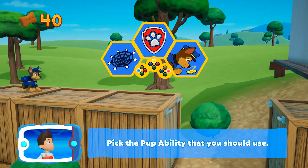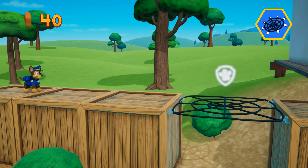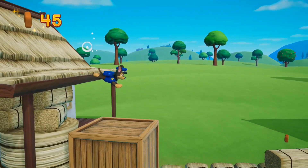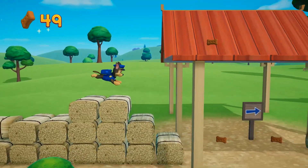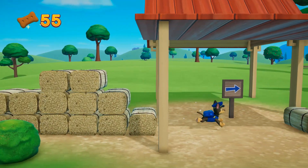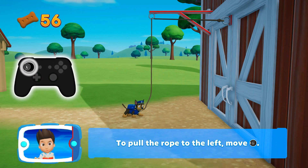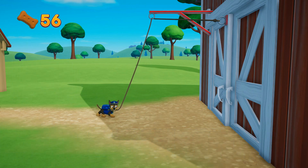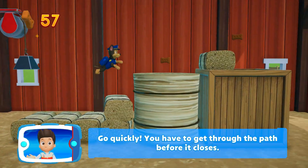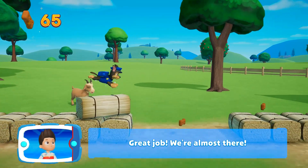You've got to pick the pup ability that you should use. To pull the rope to the left, move the left stick. Go quickly! You have to get through the path before it closes. Collect all the pup treats you find to earn pup treat awards when we get back to the lookout. Great job!